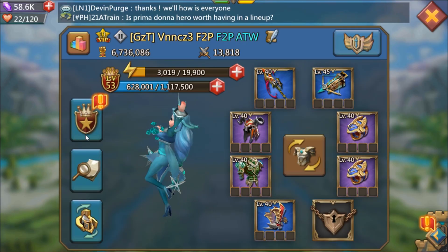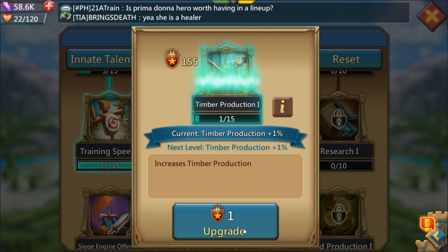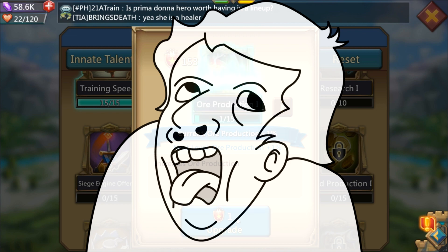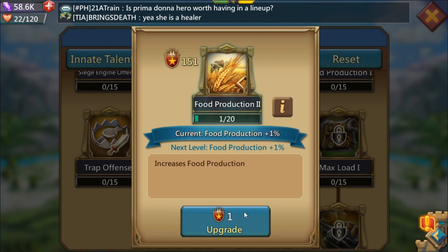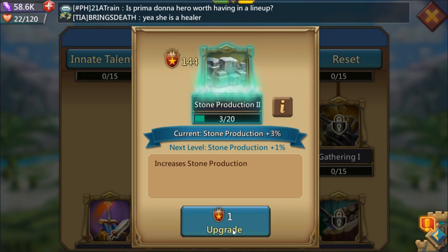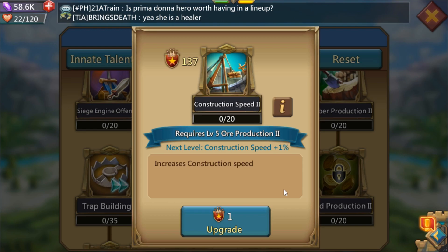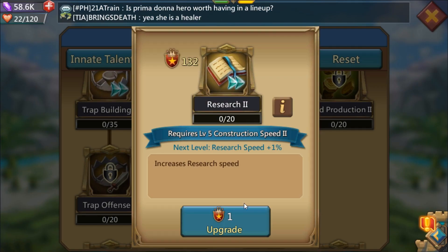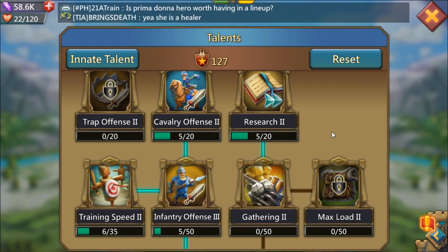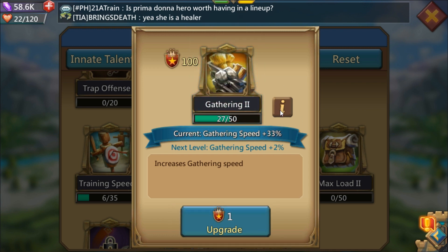A lot of players do what I'm doing right now because they're trying to min-max — using as minimal points as possible to max out exactly what they're trying to do. I'm going to max out gathering two because it gives a 100% gathering speed bonus. You can find that out by clicking the 'i' icon and going all the way down to see the 100% bonus.